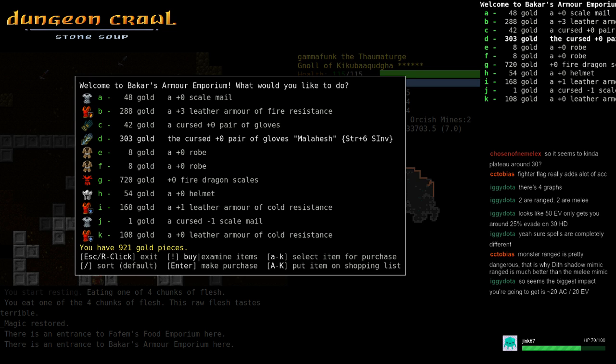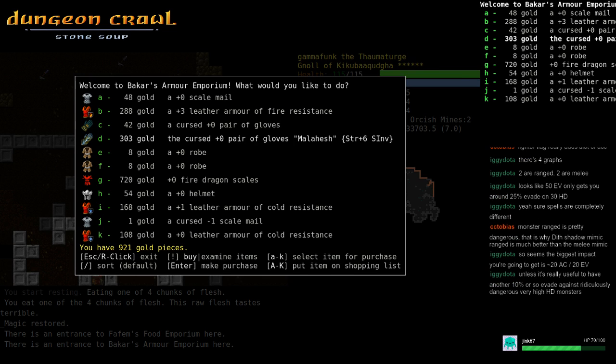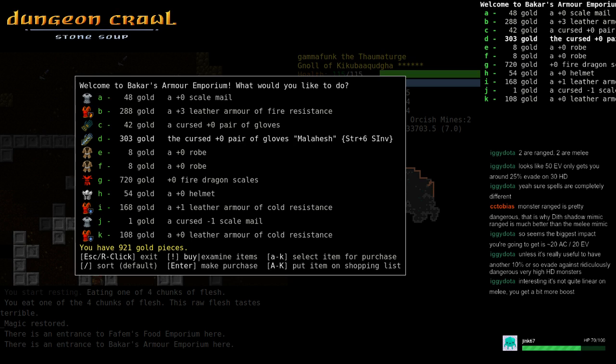Those graphs are kind of linear for lower HD stuff and more curved for higher HD stuff in terms of EV. Your EV has a bit of a falloff — by the time you get to the mid-30s, each point of EV is doing less for you because you're fighting stuff with higher HD at the end of the game. People kind of stop pushing EV beyond mid-30s to 40s; at that point you'd really do better getting more AC.